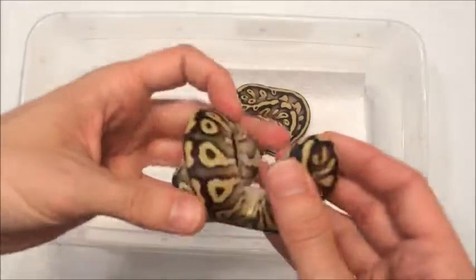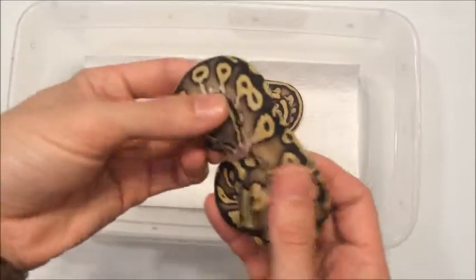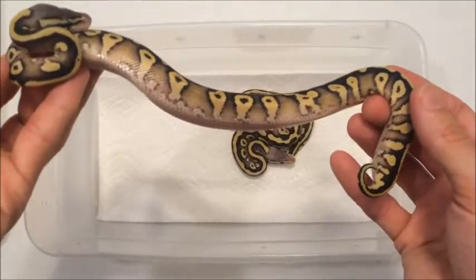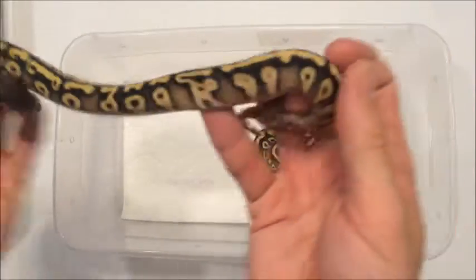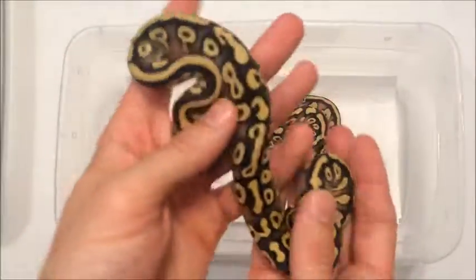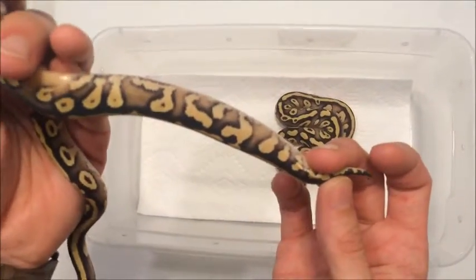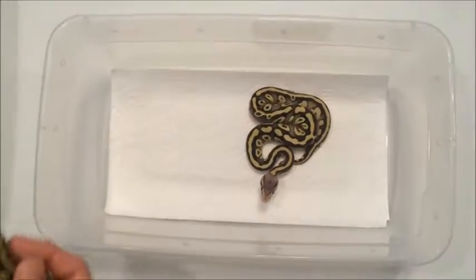Then we've got this guy — another male. This is Pastel Yellowbelly, just like the dad. Nice expression of yellowbelly there in the middle. Nice pattern, teardrops going down, nice open blushing. Yellowbelly comes on in, some checkeredness, bright overall pastel. It's got the end just like the father where it just kind of fades out the pattern. Very cool — never getting tired of that. So Pastel Yellowbelly, male.